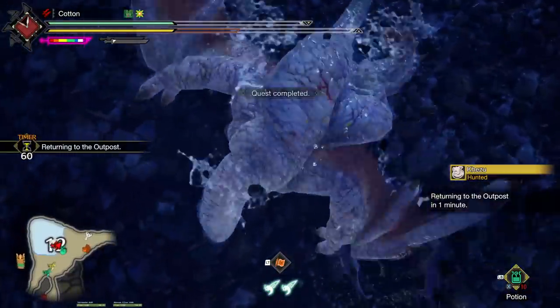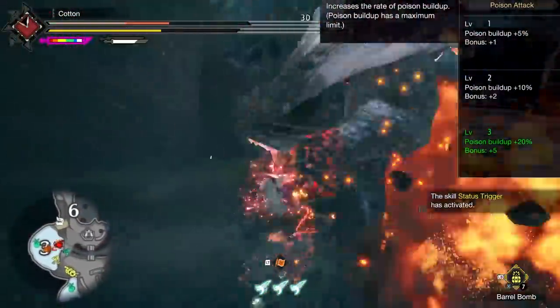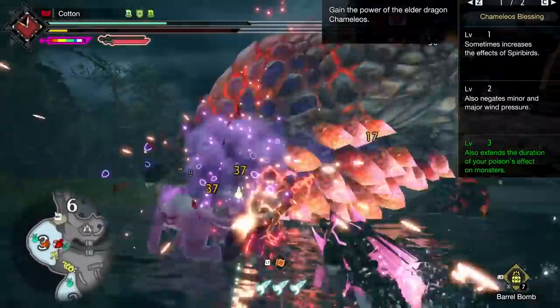Let's talk about a couple of things that affect poison even further. When it comes to skills, there is, of course, the basic Poison Attack, but then on top of that we have the Cameleo's Armor unique skill, Cameleo's Blessing, which at level 3 increases the duration of poison applied to monsters. Specifically, it doubles it.